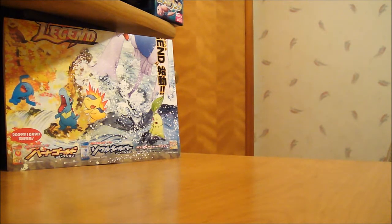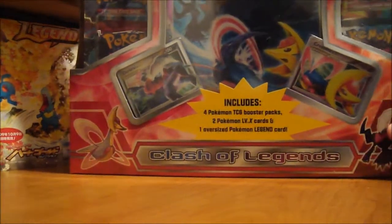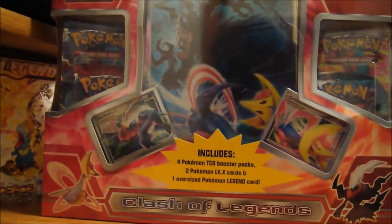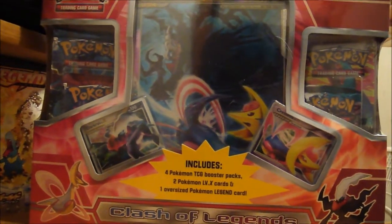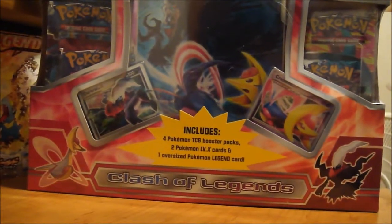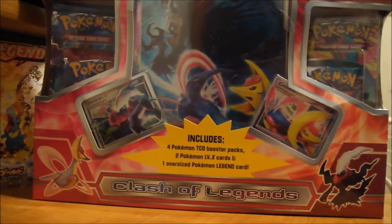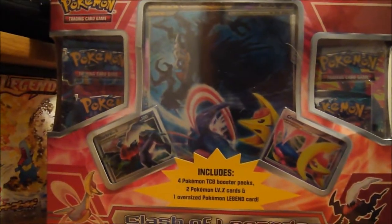It's something you guys have probably already seen. It's the Darkrai and Cresselia pack here, which I thought was pretty cool. As you can see, it includes four boosters, the two Level X's, and the jumbo card.